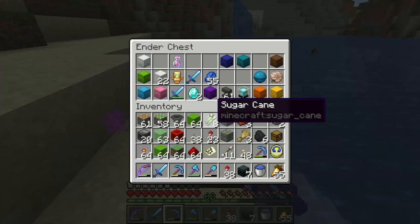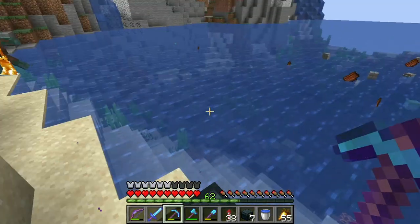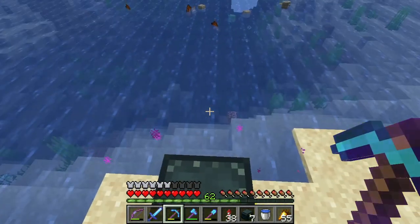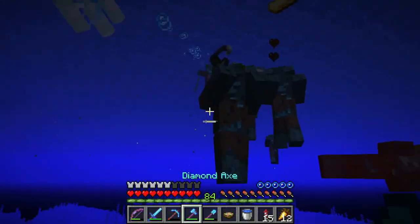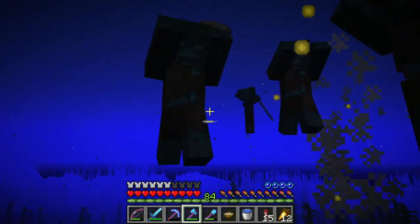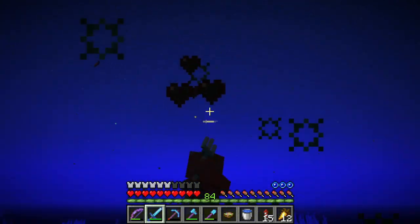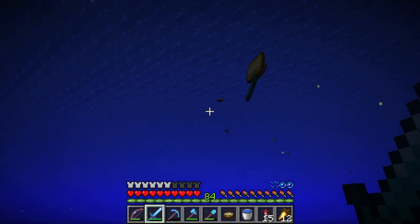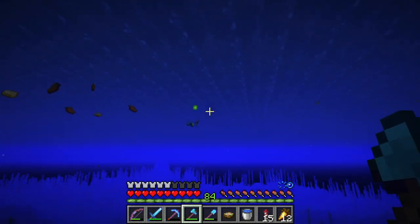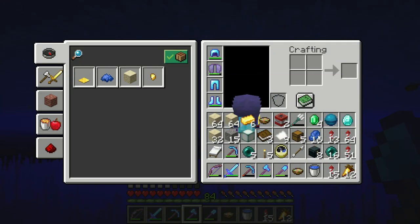While searching for treasure maps I came across a trident. I don't have it in my ender chest right now which is concerning, but hopefully I still have it. I'll insert the clip of where I got it — I wasn't recording originally but I saw it drop, immediately paused and started recording. The trident dropped and another zombie picked it up, so I had to kill that guy too, but I got it in the end.